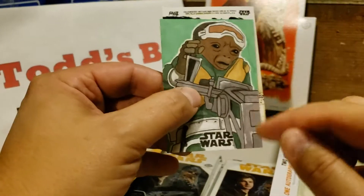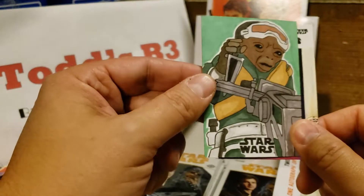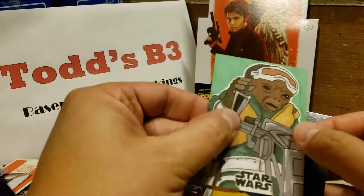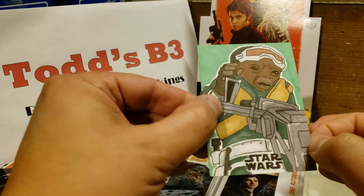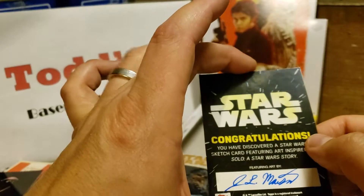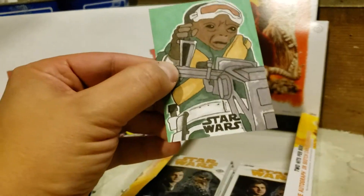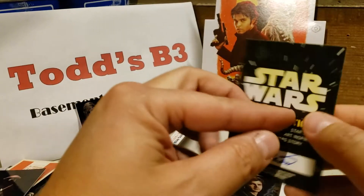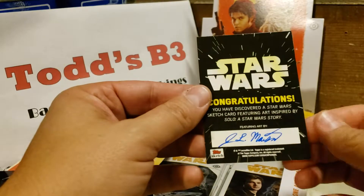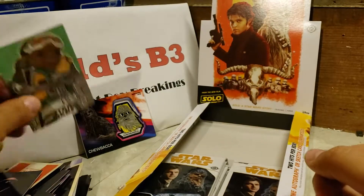Awesome — I think that's... I totally forget the character's name, but hey, this is our hit card — a sketch card. If you're unfamiliar with sketch cards, an artist actually draws sketches on an actual card. These artists are contracted through Topps to produce a certain amount of sketch cards, and they're randomly inserted. So this is our sketch card hit.